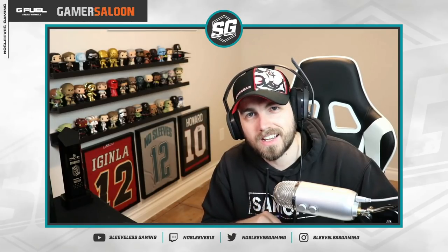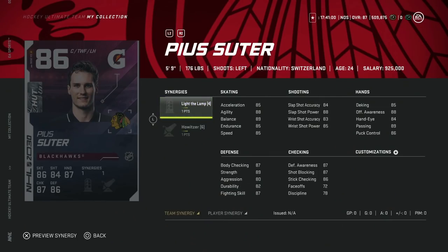Alright guys, let's get into today's content. We'll start down at the bottom as usual with the 86 overall PS Suitor from the Blackhawks. 5'9", so obviously pretty tough in that regard, but does have Light the Lamp and Howitzer. Light the Lamp is not one you're going to look to activate, but Howitzer always makes a card usable. With 88 speed before Distributor, not terrible, and his shot isn't bad off the wing. His hand stats are in the mid-high 80s. Defensively, at 5'9" with 87 body checking, you could do worse, but he's still going to have a hard time bumping people off the puck in the defensive zone. Not a bad card, and you probably get him fairly cheap for free-to-play players. A decent card for a left-handed winger early on in the game.